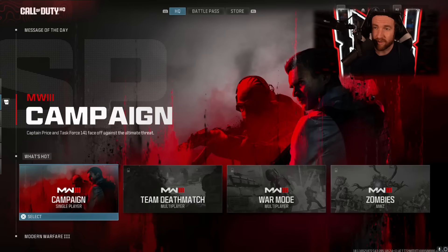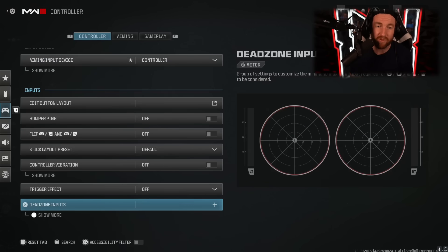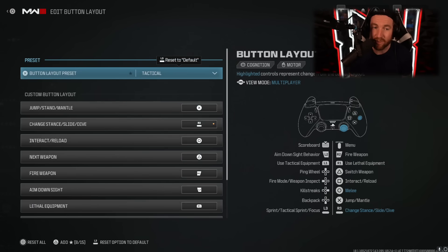Call of Duty headquarters is very confusing, so I'm going to show you how to get to the settings. When you press start, go all the way to the right and then you can go into your settings. I am going to start off with controller settings because I don't play on mouse and keyboard — I play on PC but I do use a controller. So as you can see, that is my input device.